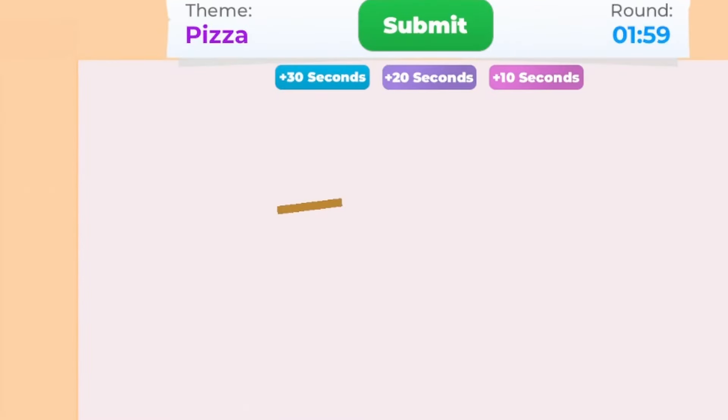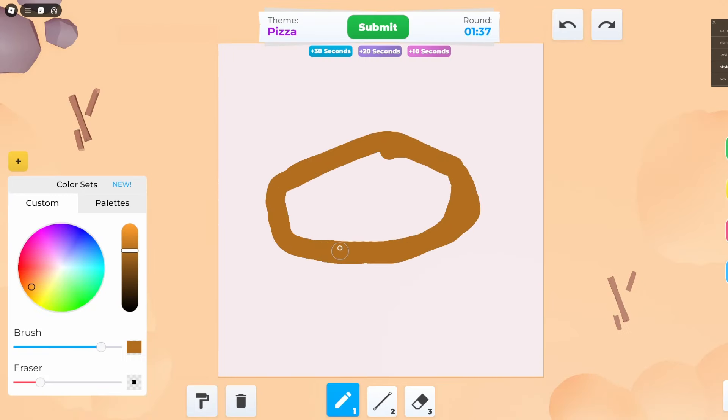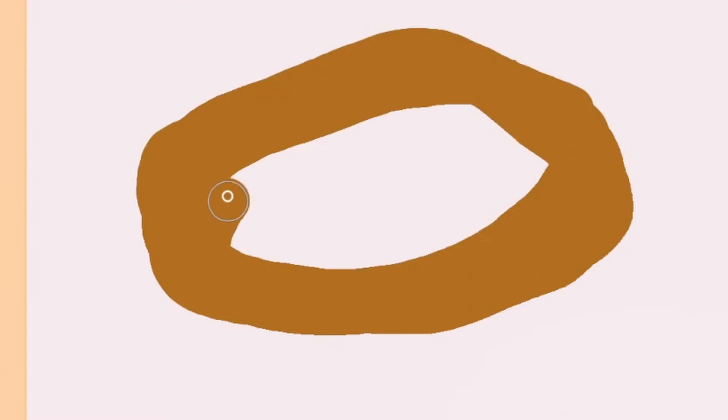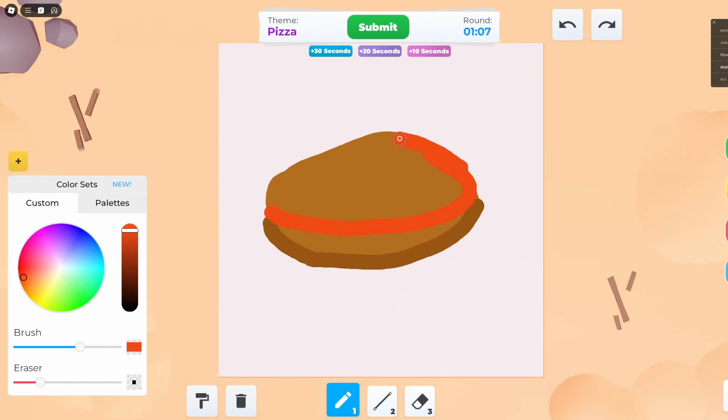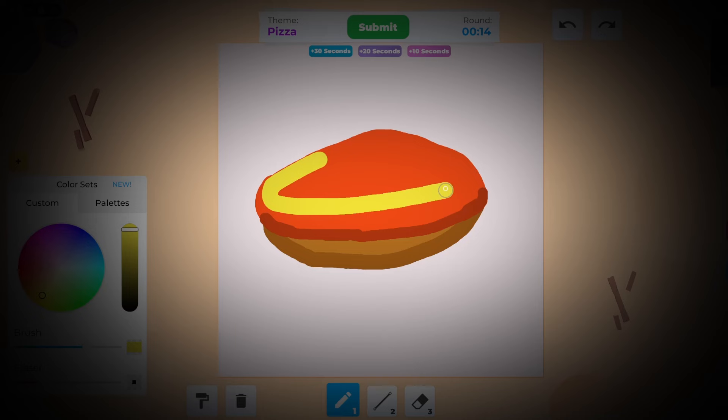Oh no. How do I erase that? We're gonna fill it. Oh, it looks like a pizza that got ran over. It's super burnt, but it might taste good. I should just stop saying 'oh no.' Maybe it'll work out. This is hard, you guys. I'm drawing with a mouse. And because of me joining late and wasting time trying to figure everything out, I found myself running out of time.